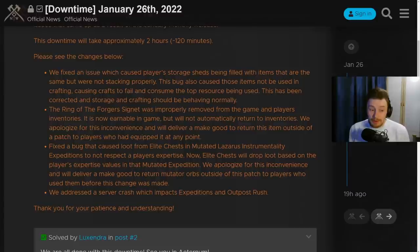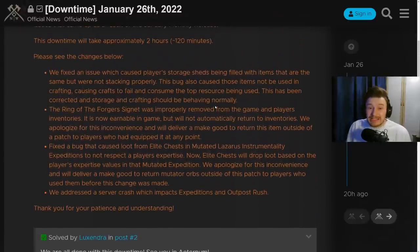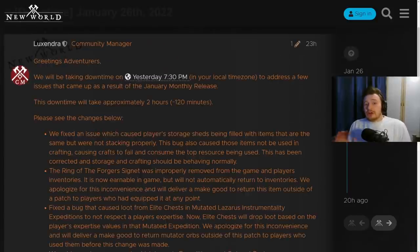We should all be seeing one to two orbs coming back from the Lazarus chest bug. They also addressed a server crash impacting expeditions and Outpost Rush - all of that has been fixed. It did take a couple of hours but it's a really good update. Hopefully we'll see the rest of that issues page get fixed very shortly. It's good that we have the communication, and for everyone in the community to be aware that a lot of these have been addressed.